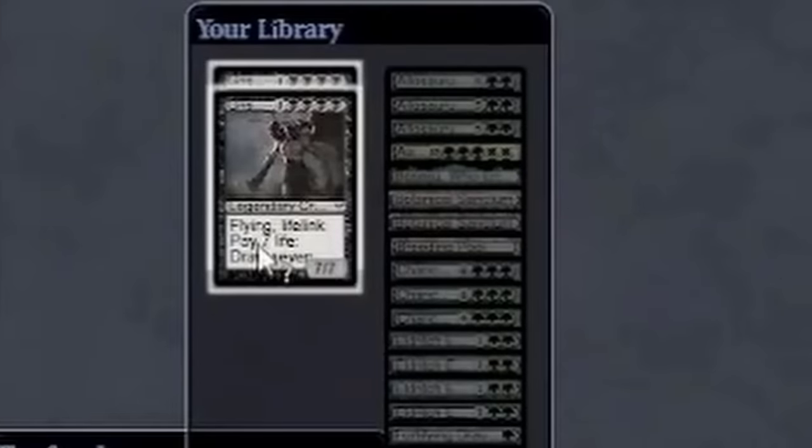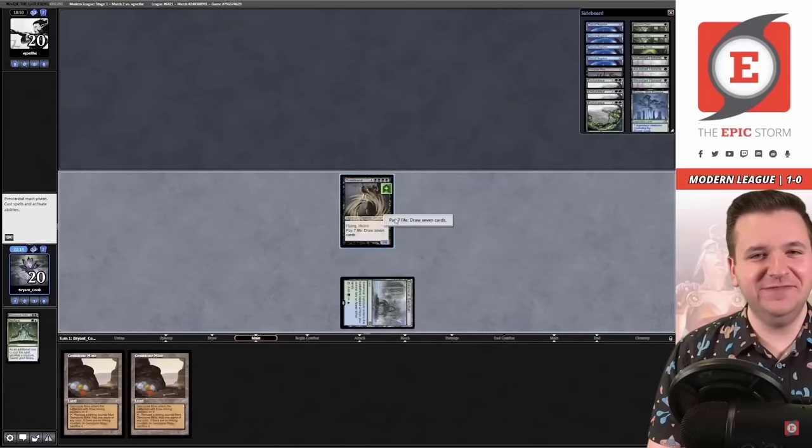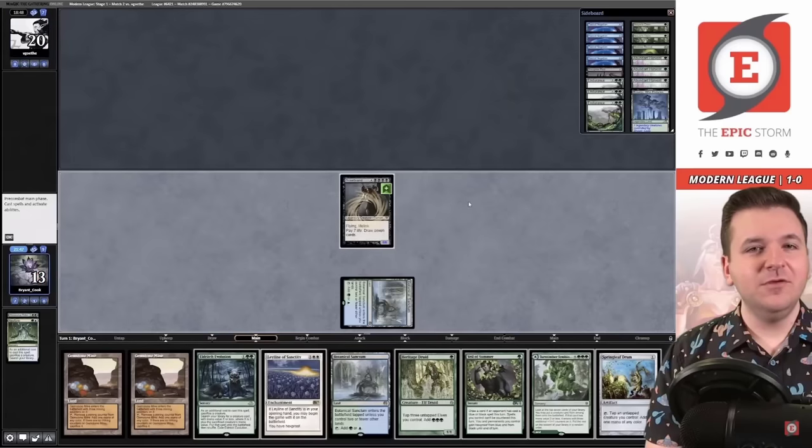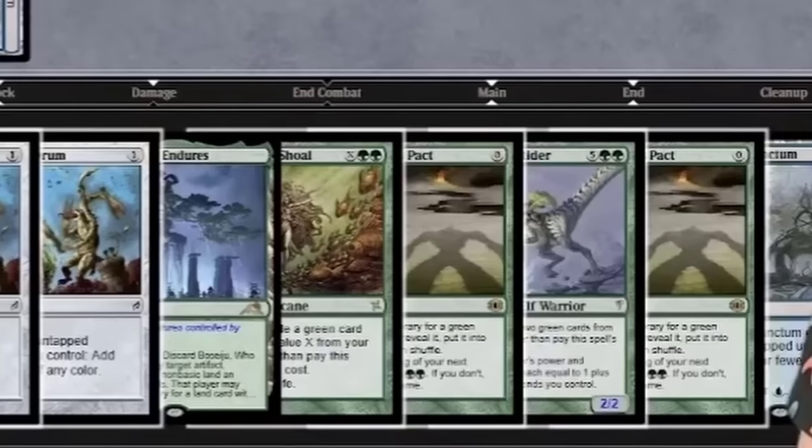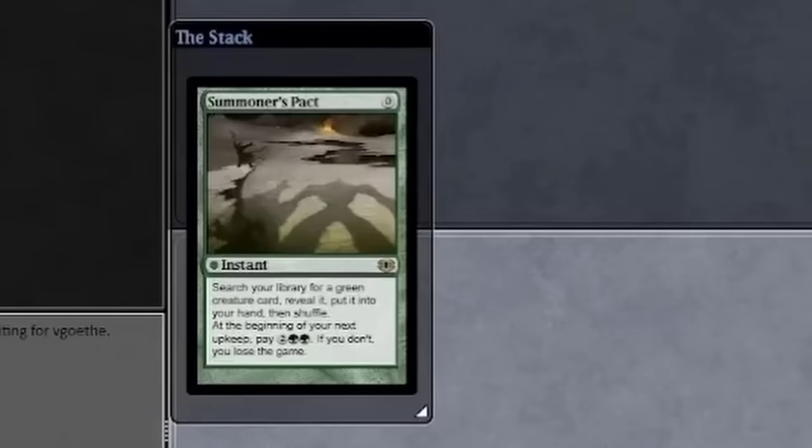Maybe this opponent will let me attack with an Angry Dinosaur — I would appreciate that. Brian plays Summoner's Pact for free, which lets him look through his library for any green creature card he wants and put it into his hand. The downside is at the beginning of his next turn, he's got to pay 4 mana or he loses the game. Oh no, whatever will we do? Guess we'll just have to win the game this turn.